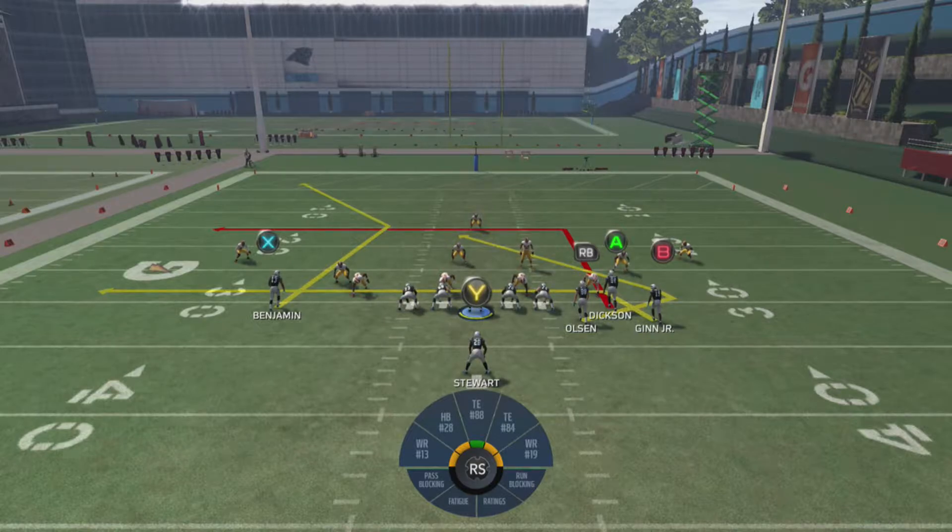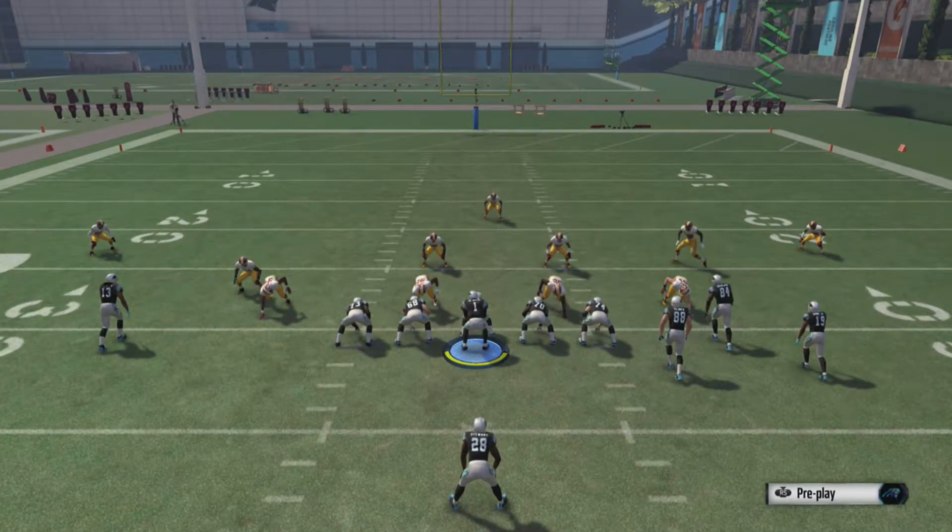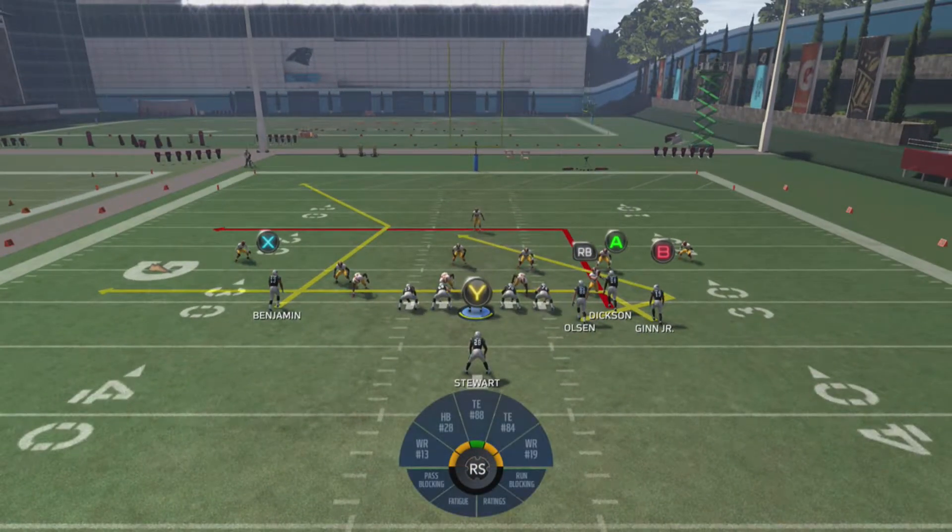All he will do is block the left and the right — he won't block anyone that comes to the middle, and it's really annoying. But we just want to block our running back. To do that, we're going to hit Y or triangle, Y or triangle, and then RT or R2. Boom — running back blocked.